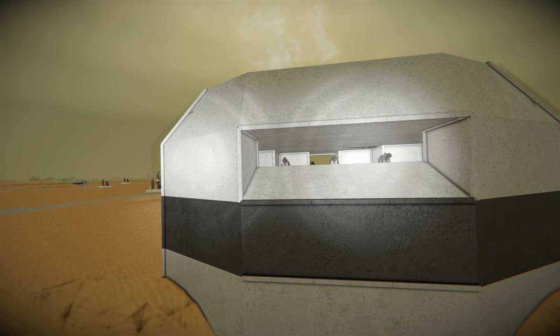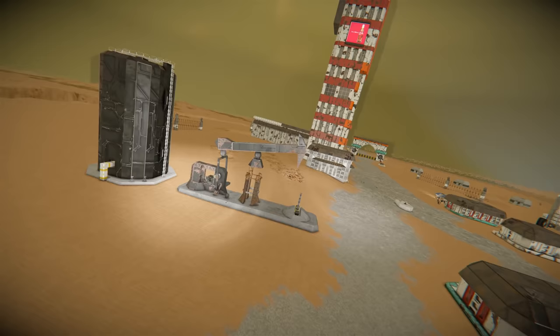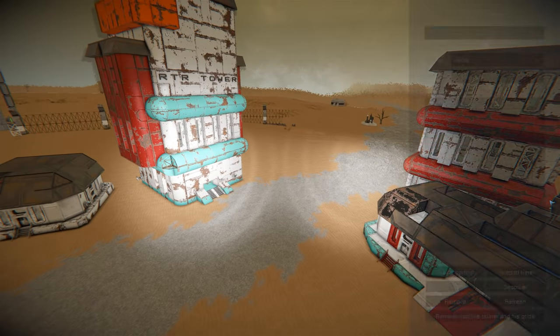I like these little bunkers sealed around the perimeter — they haven't got great sight lines but they'll protect the turrets. You can see some of the original buildings made by the moderators when the map started. There's also another RTR tower over there. Very cool indeed.